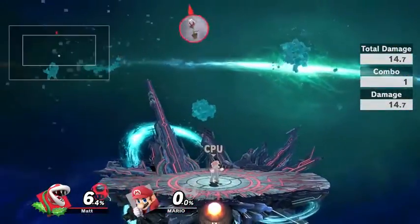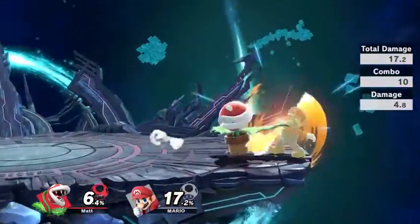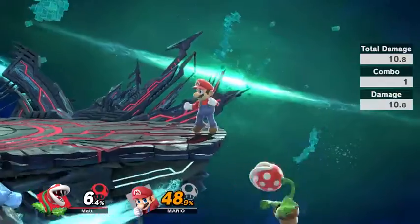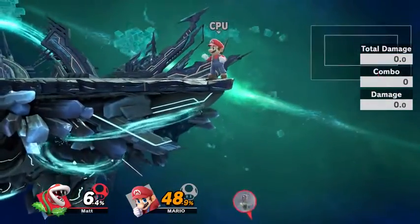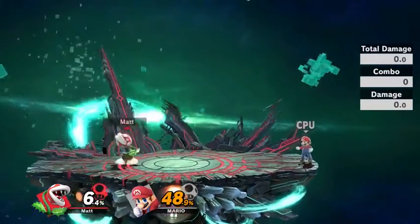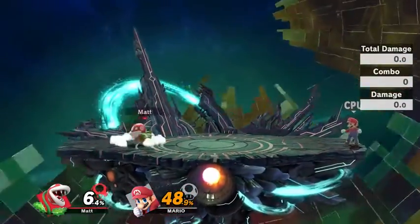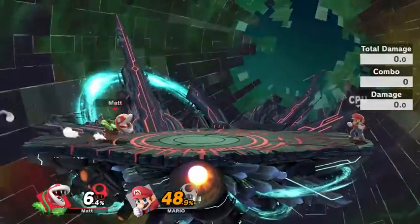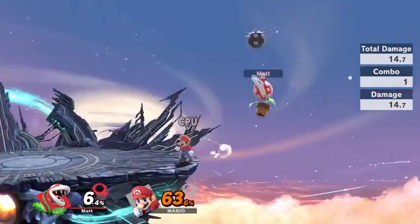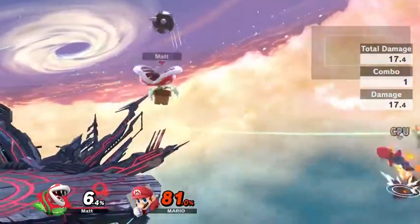Piranha Plant's up special, what I like to call the Rafflecopter, is actually a pretty good recovery move. You can carry somebody off the stage if you get a little creative with your combos. Piranha Plant can recover from very low with this move as well. The only unfortunate thing is that you cannot cancel it once it's started, so you're pretty much stuck in it, and you're put into freefall once it ends — so you want to be extremely careful. It's a very good recovery in terms of how much ground it covers, but it does leave Piranha Plant very vulnerable, so don't just throw this out willy-nilly. Mix up your recovery. Also, neutral special does stall Piranha Plant's momentum in the air slightly, so you can use that to mix yourself up when coming back on stage.